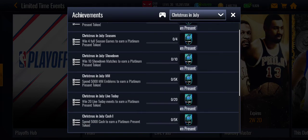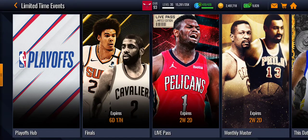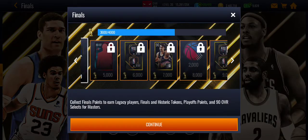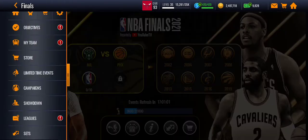You need five Finals players to earn a platinum present token. Just get the 90-overall players from the Finals promo right here, or complete the sets to get the 90 overalls.